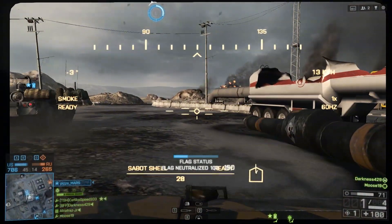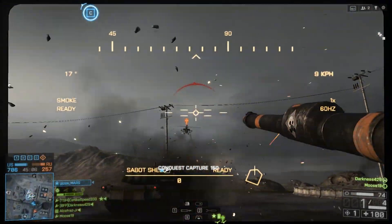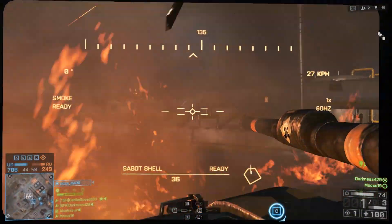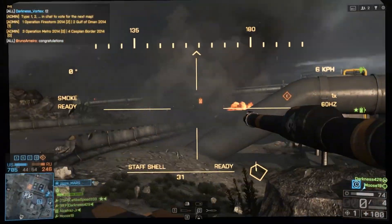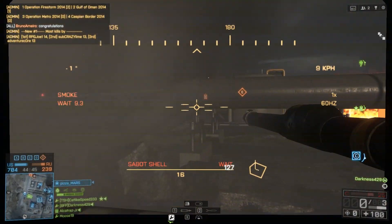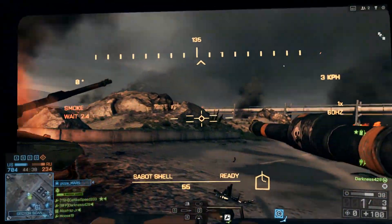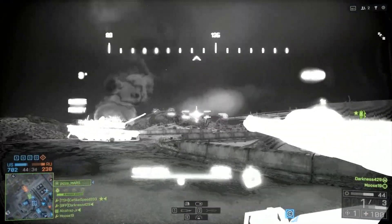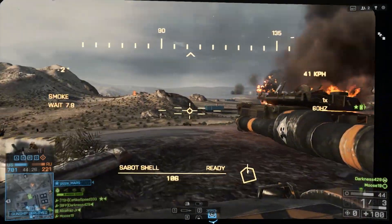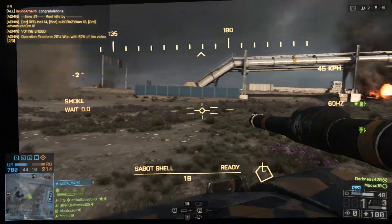For those unfamiliar with Titan Mode — the gist of it is that both teams had a large futuristic aircraft carrier floating in the sky. Each team had to bring down its shields, then get inside and blow up different parts of the ship to reach the reactor core and destroy it to win. Bringing that into modern times, I'd think you'd use missiles to breach the hull of the aircraft carrier, then go to different parts of the ship — the bridge, engineering, medical bay — blow up certain objectives, then go into the engine room and destroy it to cripple the ship. Then you'd have a set amount of seconds to get off before it exploded.